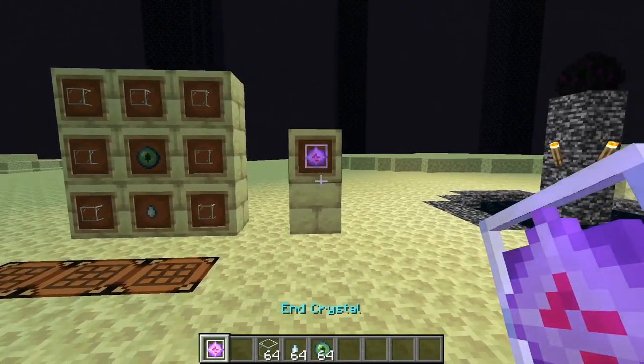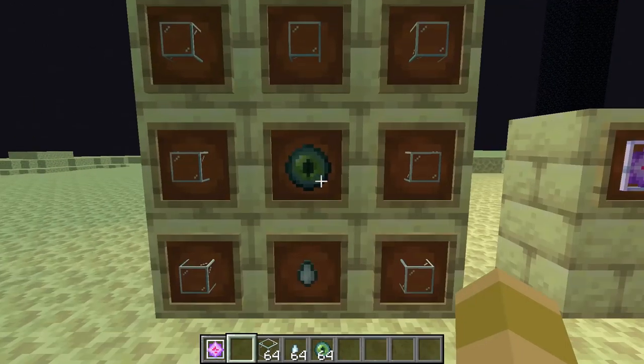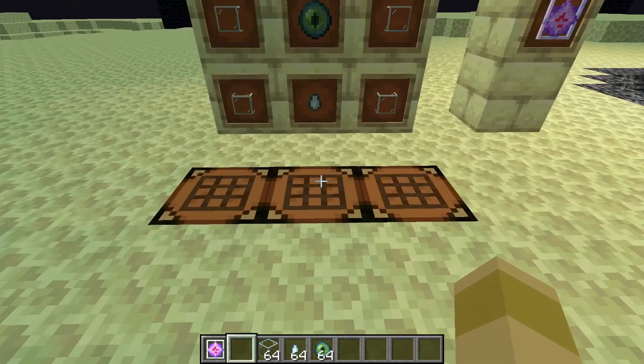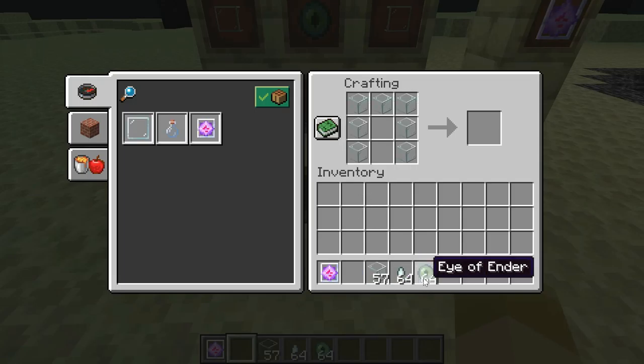We use an Ender Crystal. Here is the crafting recipe. All it is, it's an Eye of Ender in the middle, ghast tear down the bottom, and then all filled with glass. So let's do a quick crafting. With the glass, we want to put it in sort of like a pant shape for like armor, and then in the middle you want to put your Eye of Ender, and then your ghast tear, and there you go. You can craft yourself an Ender Crystal.